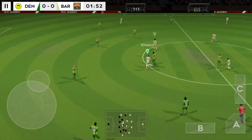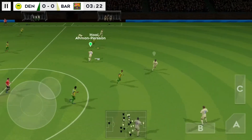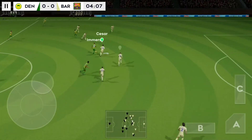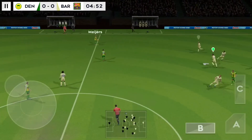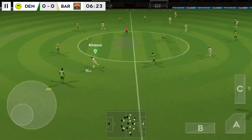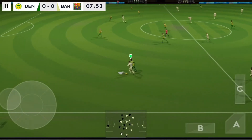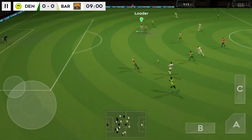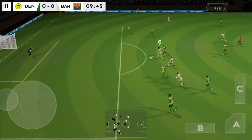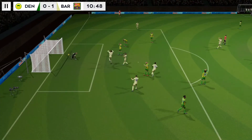They have the ball again. It's with the defender now. They fail to connect with that tackle. Confident pass. This player is taking on the opposition. The attacker is in possession — can he get his shot in? He shoots, his teammate swarming.